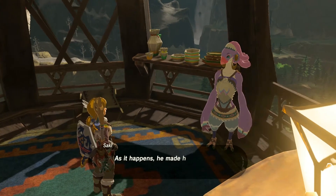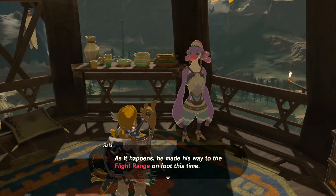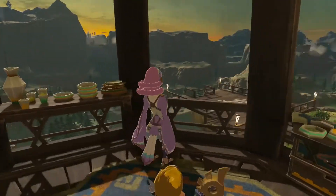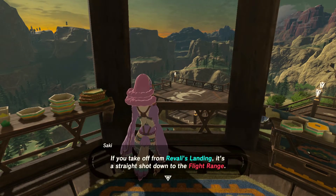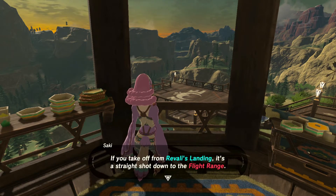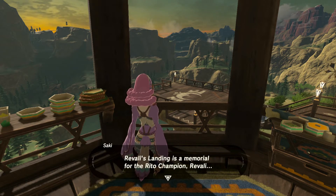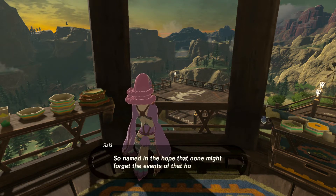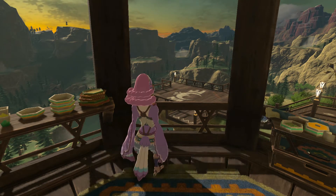As it happens, he made his way to the Flight Range on foot this time. That's got to be the biggest disgrace for a Rito — to have to walk anywhere. If you take off from Revali's Landing it's a straight shot down to the Flight Range. Revali's Landing is a memorial for the Rito champion Revali — do a barrel roll — named in the hope that none might forget the events of that horrible day.